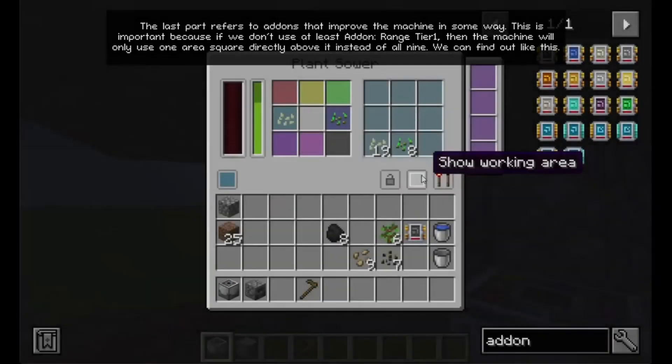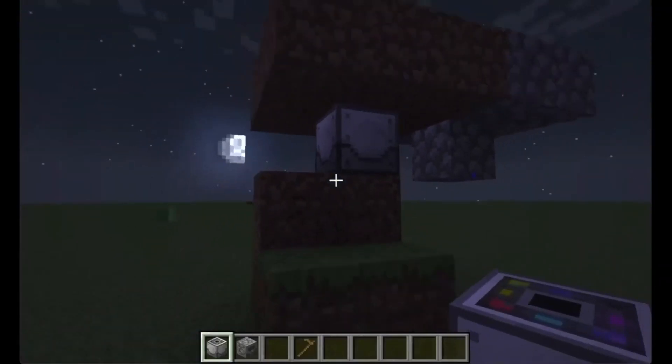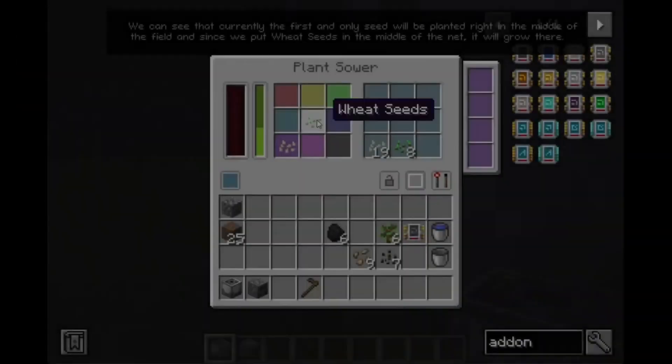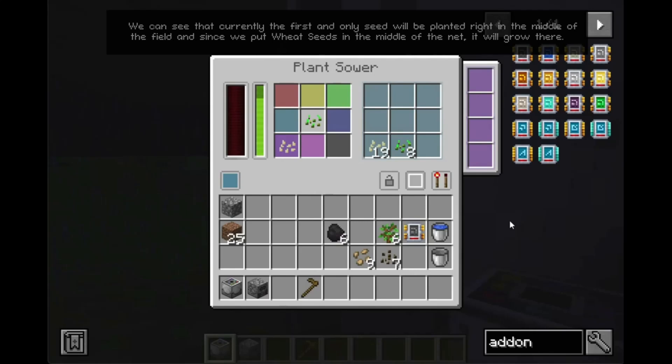We can see that currently the first and only seed will be planted right in the middle of the field, and since we put wheat seeds in the middle of the net, it will grow there.